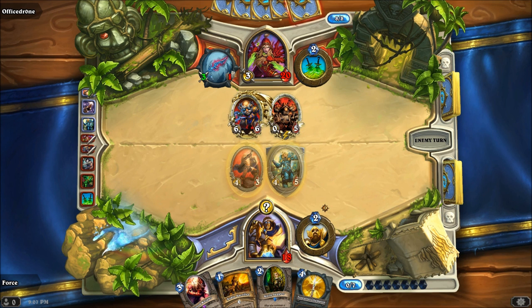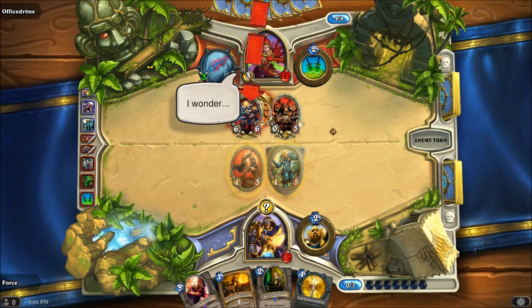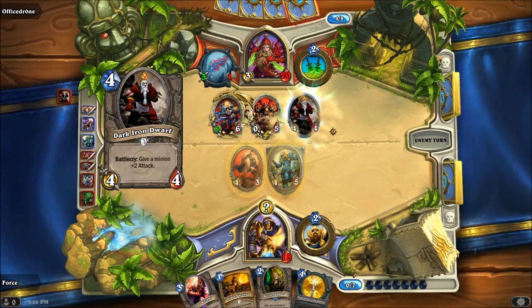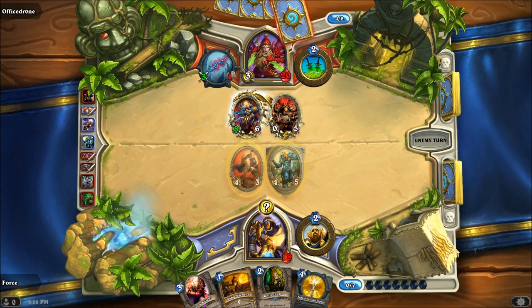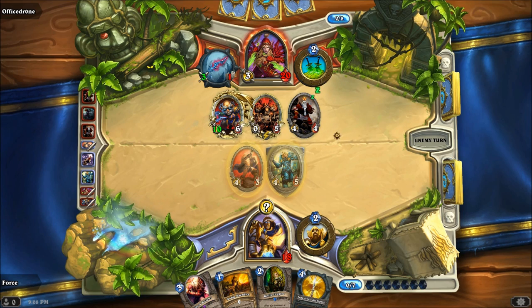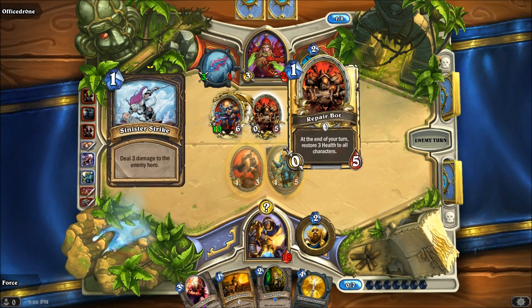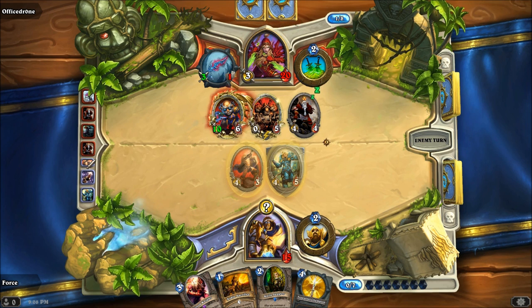This is actually pretty interesting because he can deal at least nine damage to me this turn, plus whatever's in his hand. He could do ten if he pumps up his Wicked Knife with his Dagger Mastery Hero Power as well. This is a much more tense game than last game, proving to be a little bit more of a challenge. He gives his minion plus two attack, returns the minion back to his hand and does it again for another plus two attack, then does three damage to me with that — that is 13, 14 that he can do right now.